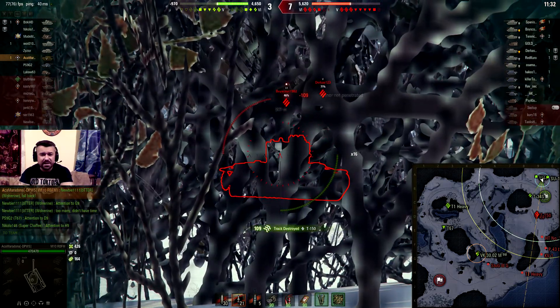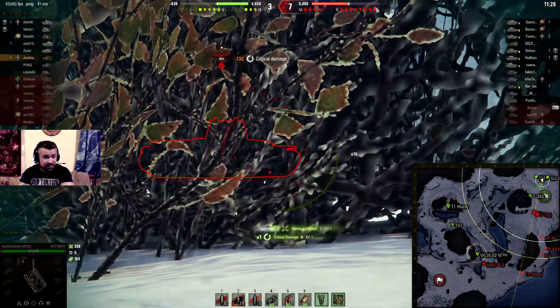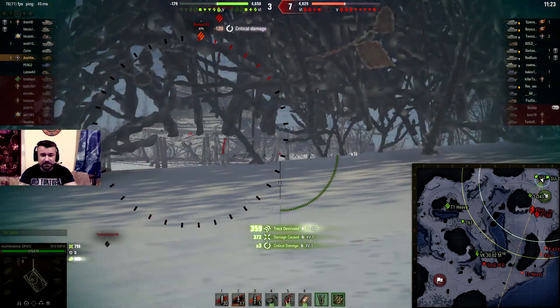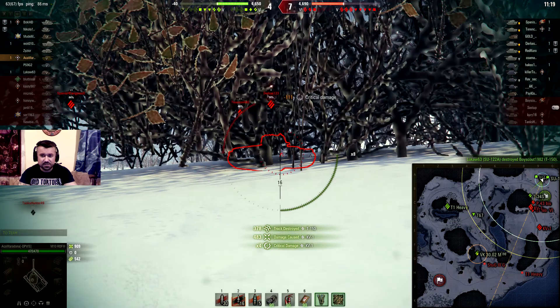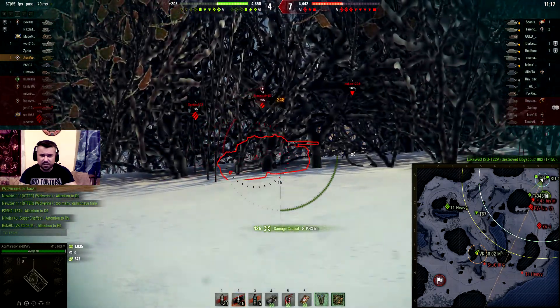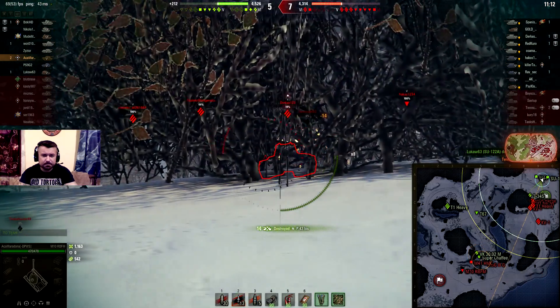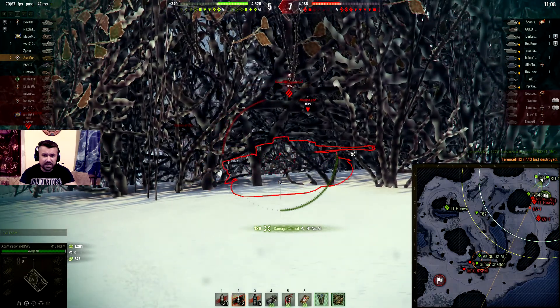Just look at this farming here — I'm tracking him, so that's some assisting damage as well. I can't penetrate him everywhere, but this one can be penetrated because he's showing me his side. I think I'm going to be spotted, or maybe not — still safe.